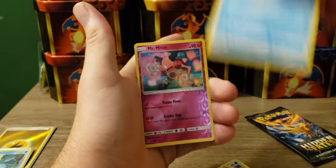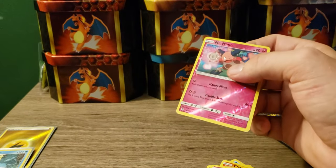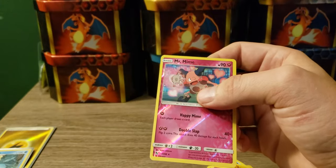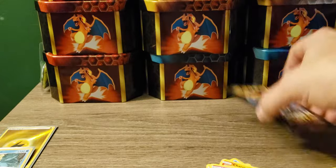All these packs and I bet I will not pull a Scyther and it's gonna haunt me for the rest of my life — or I'm just gonna keep buying packs until I get it. Erica's Hospitality, reverse Mr. Mime — reverse Mr. Mime, let's put it in again just because. All right, last pack.